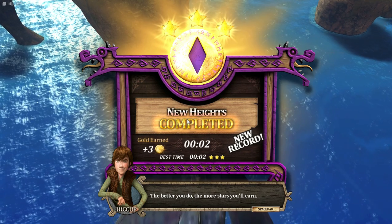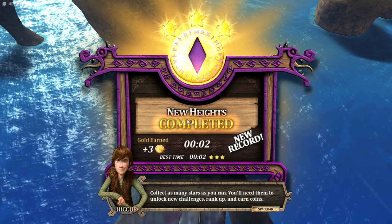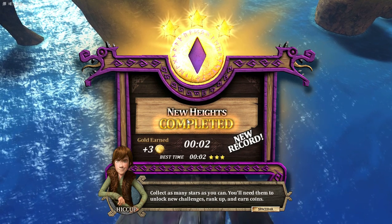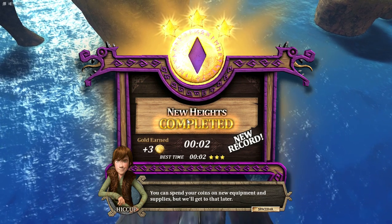The better you do, the more stars you'll earn. Collect as many stars as you can. You'll need them to unlock new challenges, rank up, and earn coins. You can spend your coins on new equipment and supplies, but we'll get to that later.